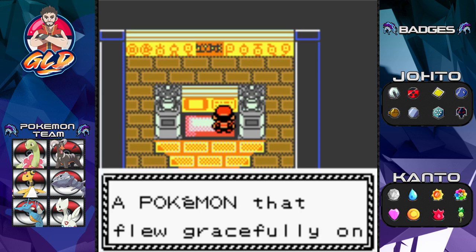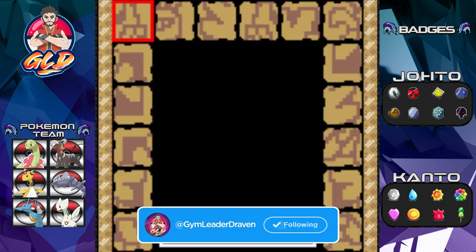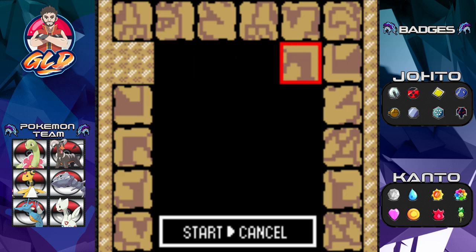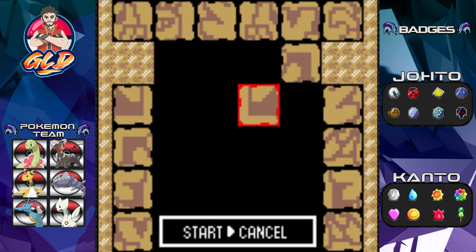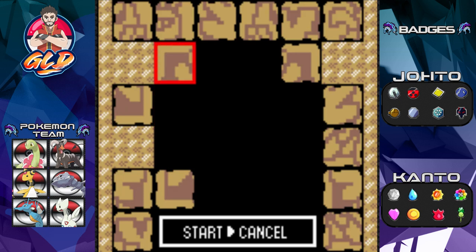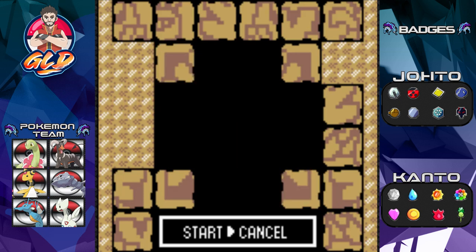We're going to solve the puzzle first before we go into the item room. This one says: 'A Pokemon that flew gracefully on rainbow colored wings.' It is a much more difficult puzzle than the Omanyte one because there are a lot of layers to this Pokemon.